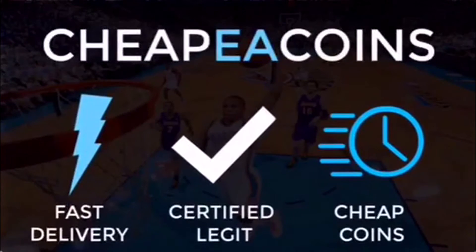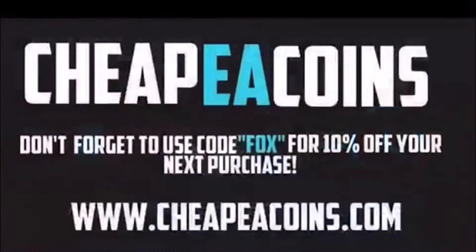In need of coins, use CheapEACoins.com. They're fast and legit, and use my code FOX for 10% off your next purchase at checkout.